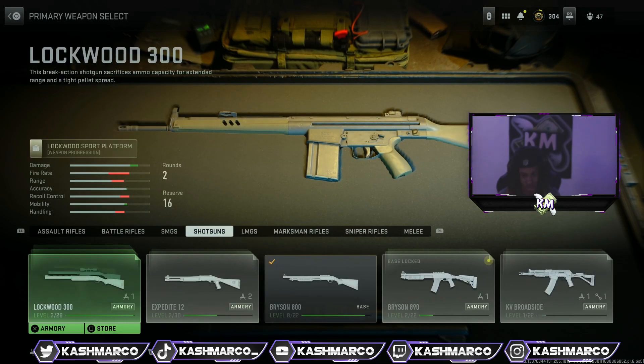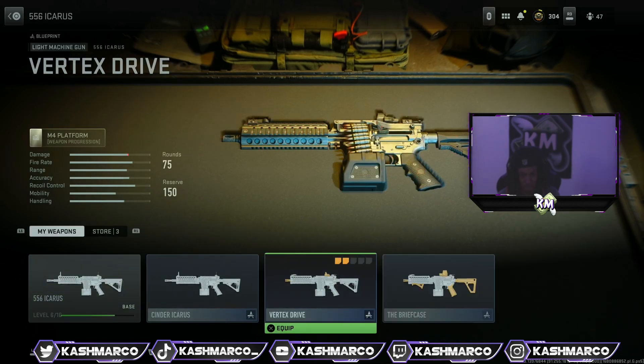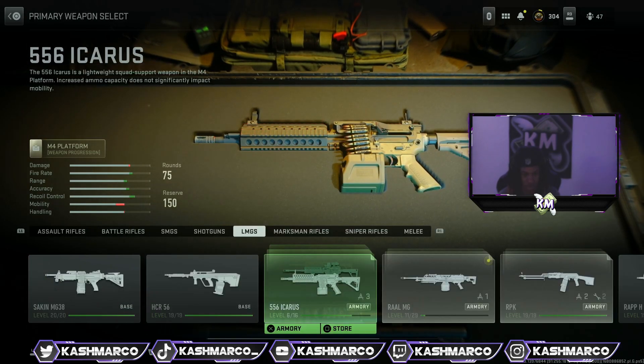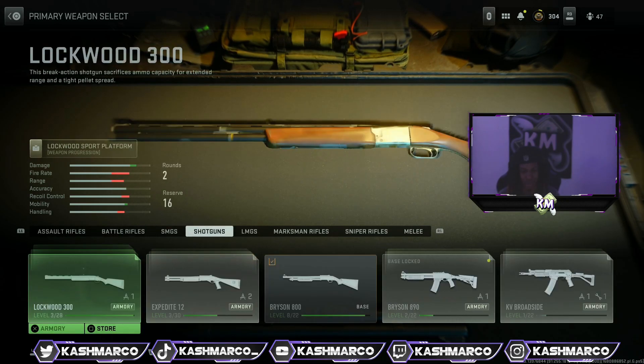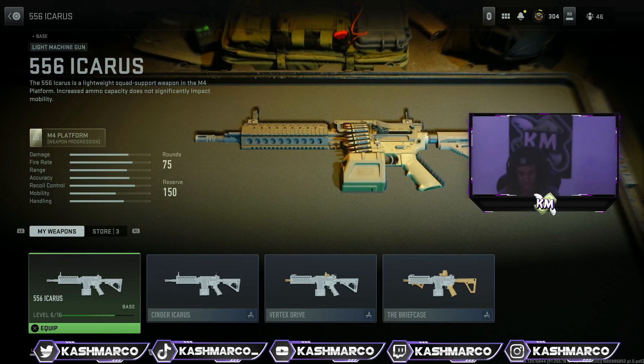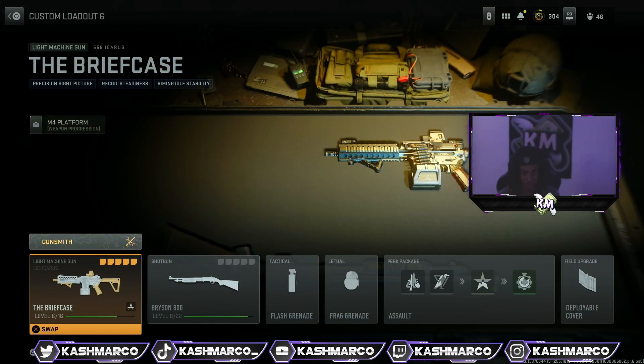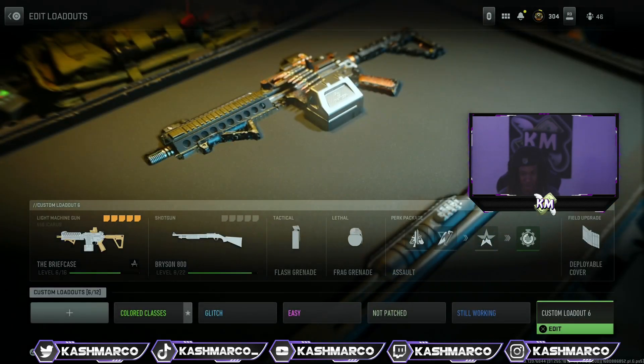Then you're gonna need to go to any blueprint that you own. For this LMG right here I own three blueprints. You can do this with blueprints on any weapon — you can test them all out and see which blueprint it gives, it's all random. In my case I'm going to be using the 556 Anchorist LMG blueprint called 'The Briefcase.' After you've selected a blueprint, just back out.